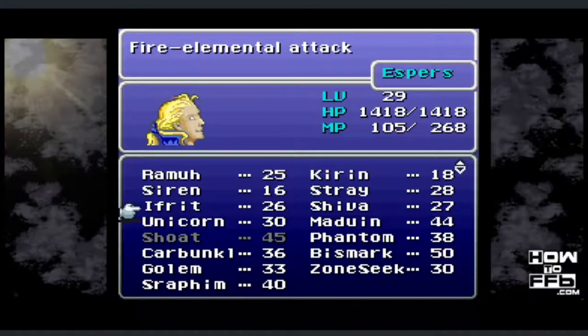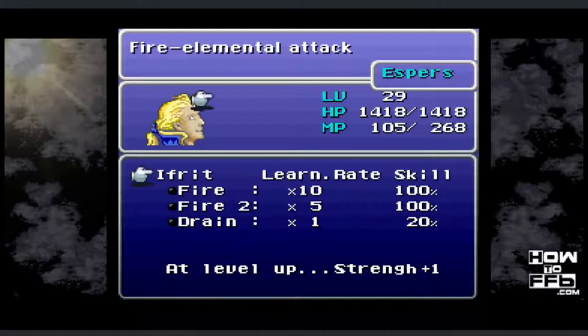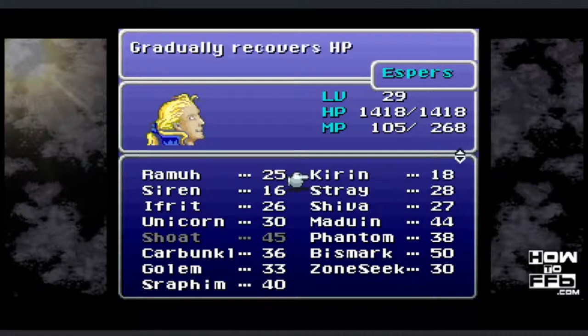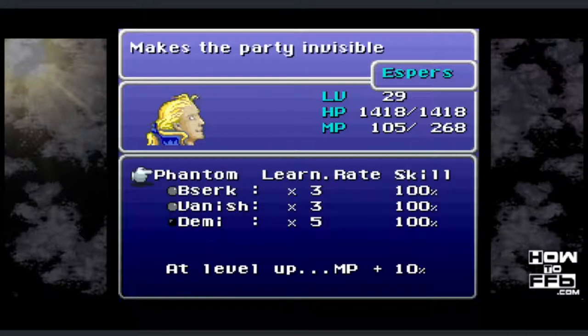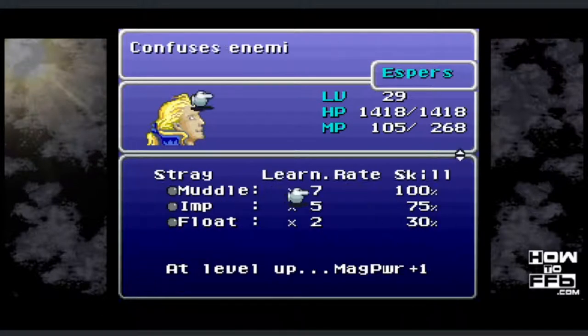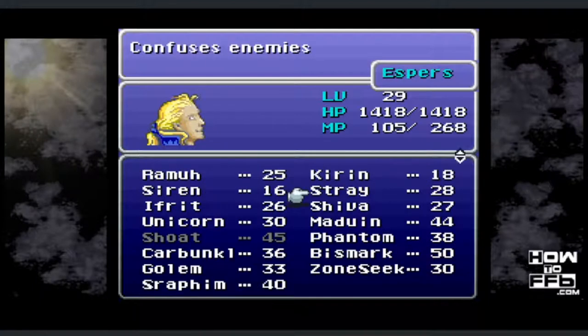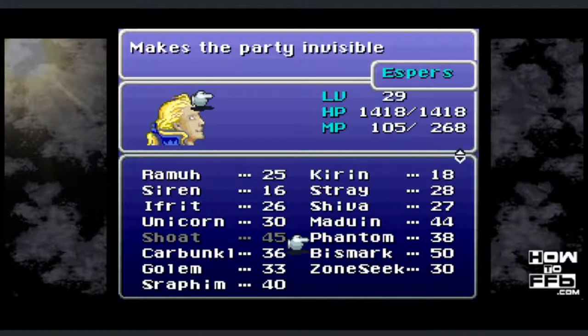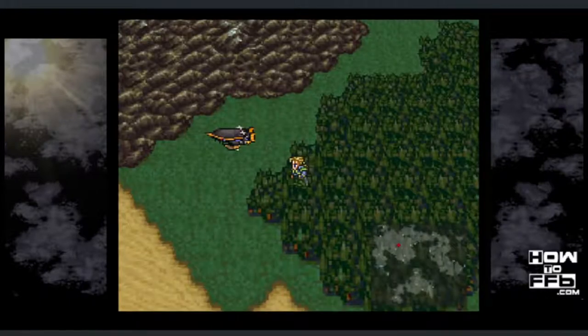Take Edgar and Realm anywhere you like to learn some spells. You need to learn on Edgar: everything on Ifrit except for Drain, everything on Kirin except for Cure 2, everything on Shout, everything on Phantom, and then just Muddle from Stray. Make sure that you don't learn any spells at all on Edgar or Realm before this point.